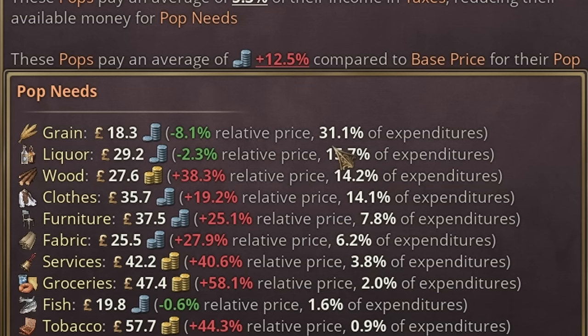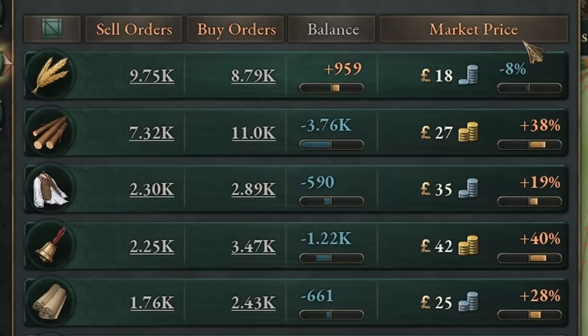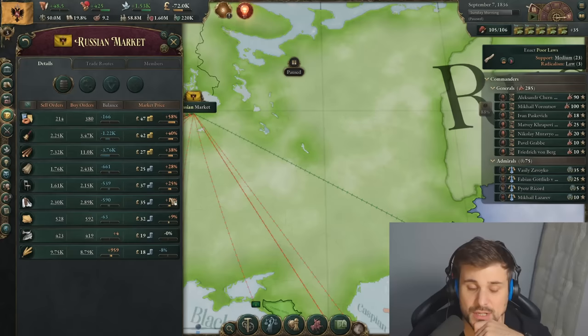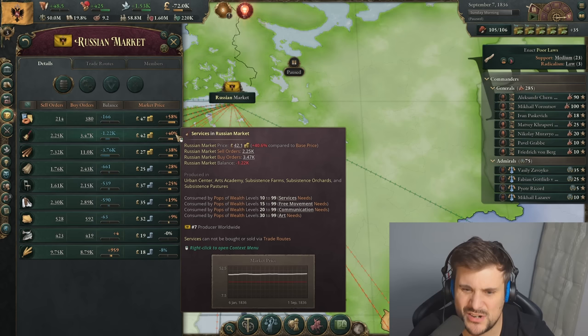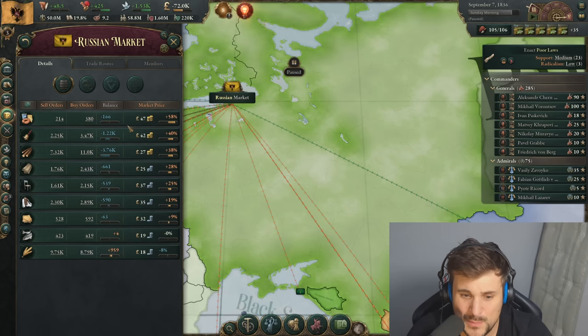Clothing and furniture are standard as well — you can make manufacturing for those. My advice though is don't particularly work on this to begin with. Focus on your industry and making money first, and then when you start to find you've got turmoil or revolutions brewing, work more proactively towards that. Instead, go into your markets, click on details, click on staple goods, and sort by market price. Then you can see what's most expensive — groceries, wood, chairs, clothes. Some of these aren't goods people tend to need for standard of living; services, for instance, aren't really fixable. Work from the top to bottom — make more groceries, chop more wood, furniture factories, clothing factories.